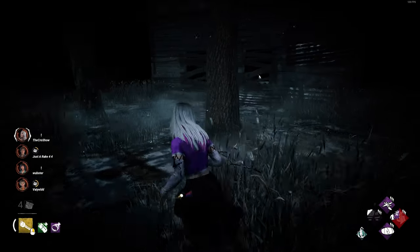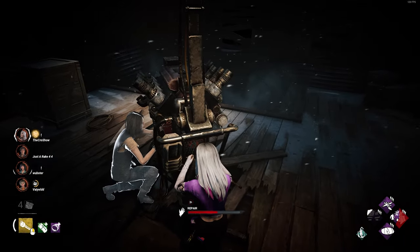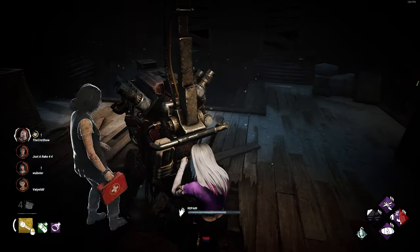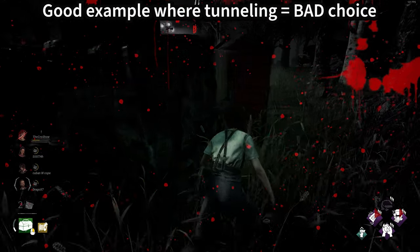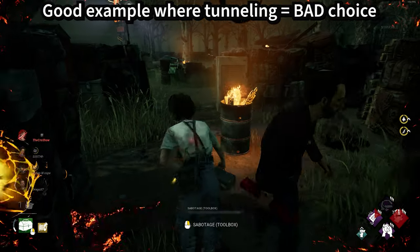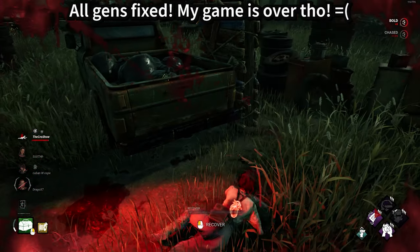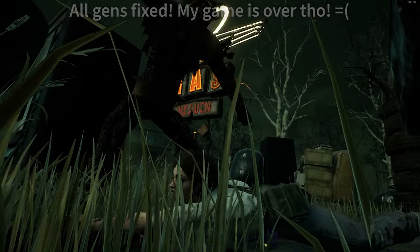Because generators aren't getting hit multiple times with Pain Resonance and then Pop Goes the Weasel, I find the games are going really quickly. When I was playing Killer, some of my rounds lasted maybe 7–8 minutes. I try not to tunnel, I try not to focus people, but if you give this community an inch, they'll take a mile. I'll put some footage here of scenarios where killers were either tunneling me or tunneling somebody else out. And sadly my ShadowPlay wasn't working for a lot of the weekend. But if you look on Twitter or X, you can see a lot of people complaining about killers tunneling and focusing people out early.